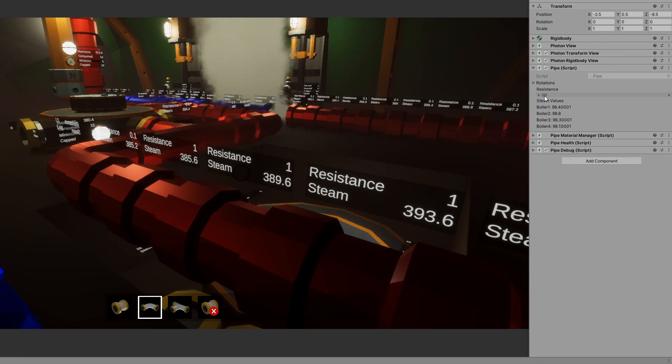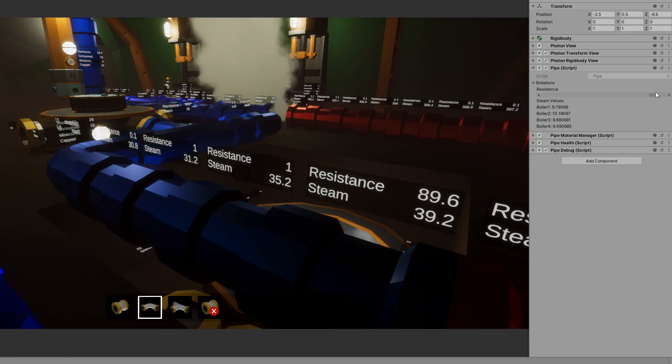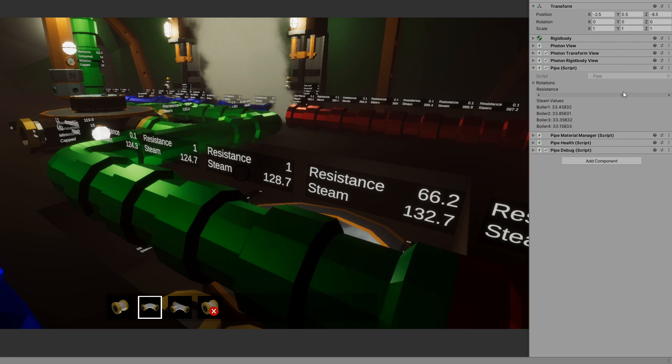I don't have valves yet, but I can simulate them using a slider in a custom editor in Unity. Red pipes shown here have 400 steam, moving through orange and yellow and green to blue, which have none. My default resistance is 0.1, so you can see the steam decreasing as it moves away from the boiler. Putting in UI elements was quick and instrumental for debugging this algorithm.